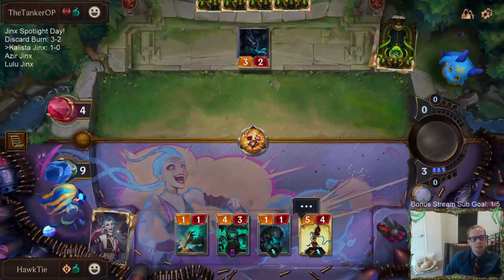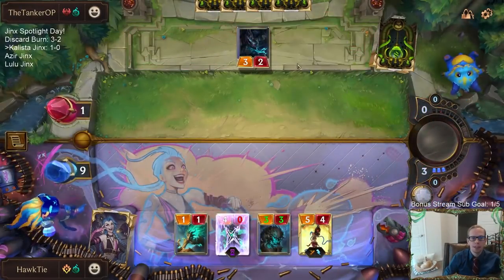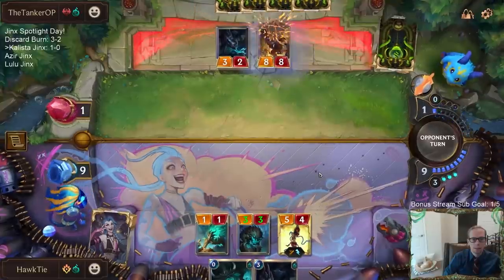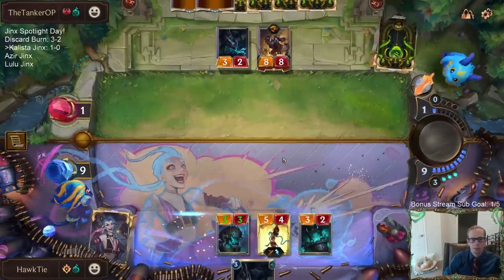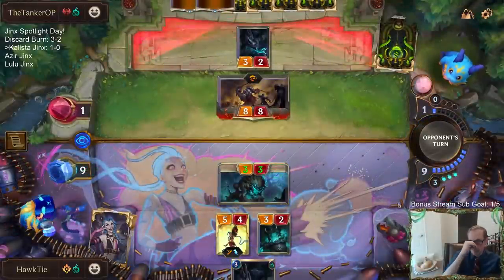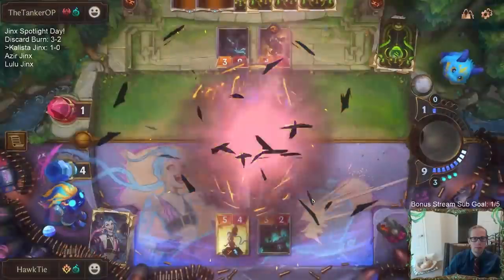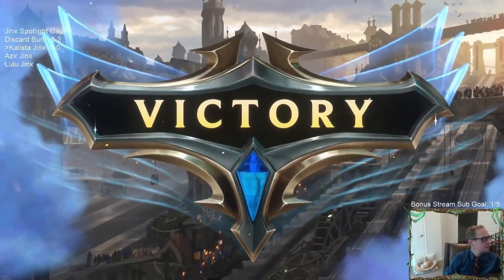Now we have the opportunity to draw a Doom Beast to finish them out - obviously Super Mega Death Rockets, another Get Excited, anything like that - in case they have more ways to heal Nexus. That thing only attacks for 8. It doesn't quite kill us. Down to 4. I think that's safe. There we go. This deck's pretty sweet - 2 and 0.